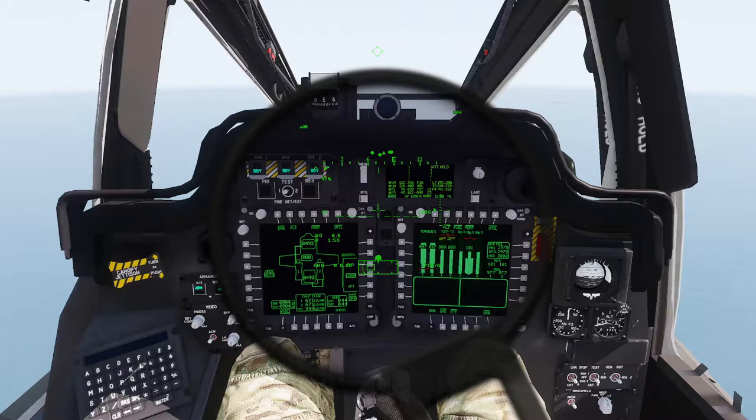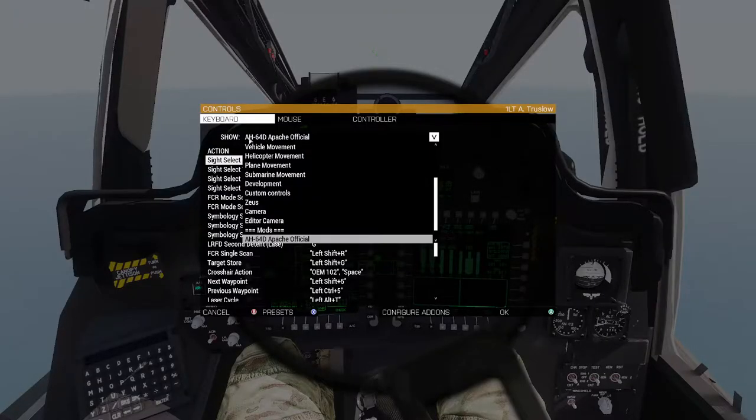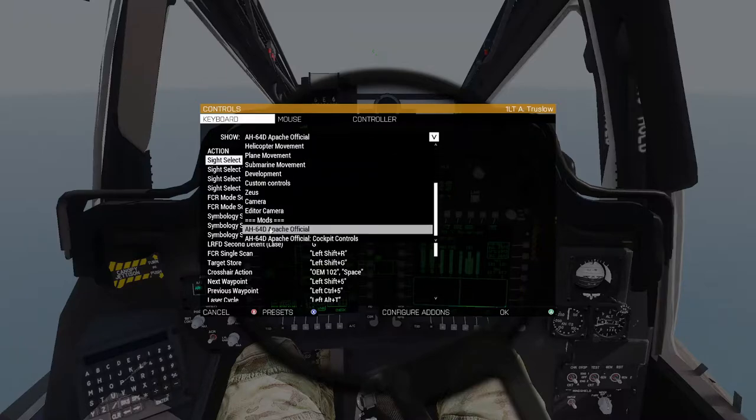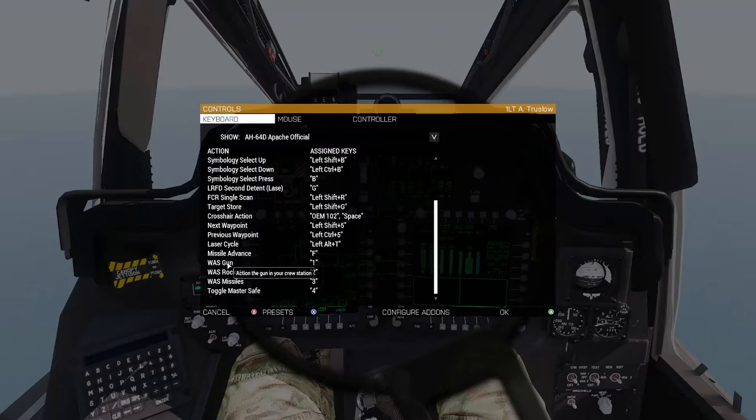One of the first things you're going to want to do is go into Configure Controls, then at the drop-down — this is not base game controls — scroll down to Mods and then Apache AH-64 Delta Apache Official. I highly recommend that you change the key binding on guns and rockets, as they are by default set to one and two on the hotbar. One and two are also the engine on/off hotkeys, which can create a problem when you accidentally turn off your engine while selecting your gun or rockets.